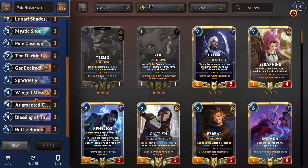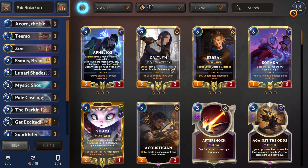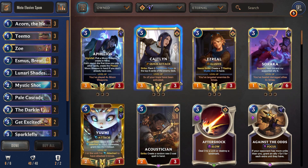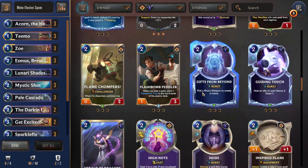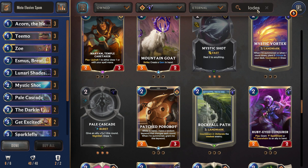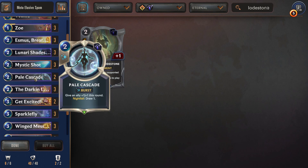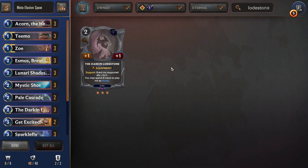I would say that this list is just as good as something like Ziggs Poppy or Azir Aurelia, despite its low play rate. If you prefer, you can run a little extra burn — it's meta-dependent. You can run it with one less Loadstone, or drop one Pale Cascade and still have three Loadstones. Dropping Pale Cascade is actually a pretty solid call in my opinion, as it usually feels a little awkward versus everything else. Very strong deck overall — not too much else to say. I think it's fairly new-player friendly; nothing about it is that complicated. So give it a shot, let me know your success rate with it. This is Meta Elusive Spam and I hope this tutorial was helpful. This is Eternal King signing out.